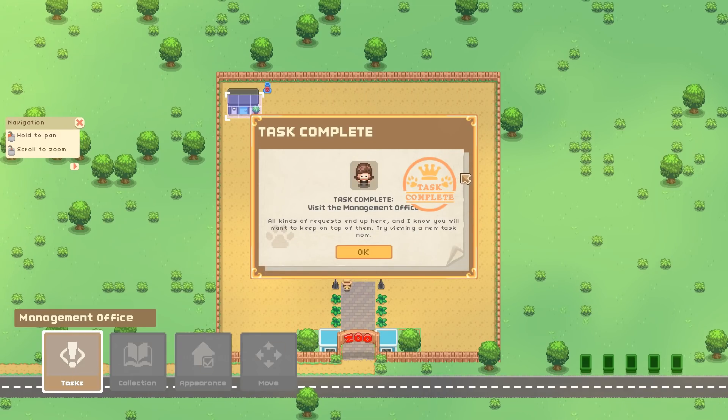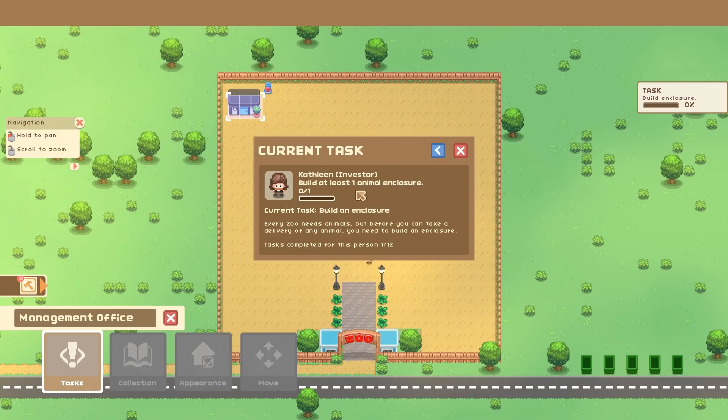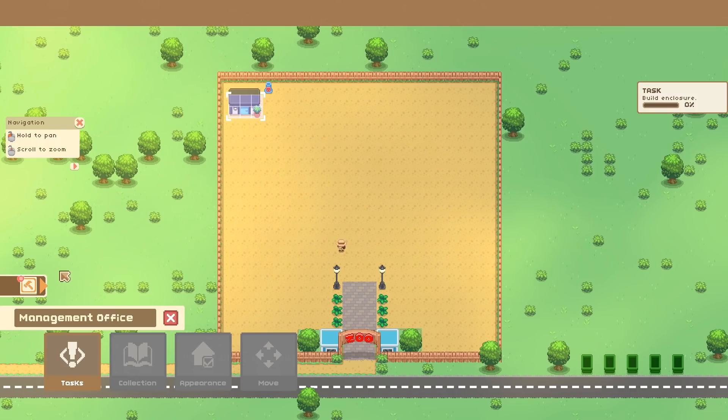We visit the office and get a new task stamp. All kinds of requests end up here. The next task is to build an enclosure — every zoo needs animals, but before you can take delivery of any animal you need to build an enclosure. We can't just have them running around, after all.